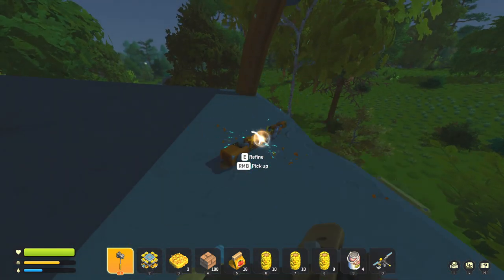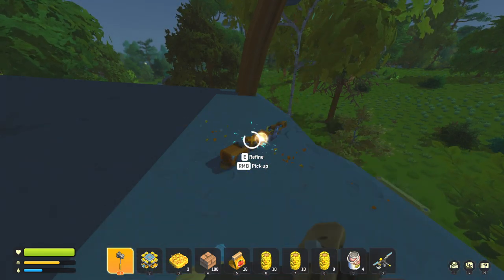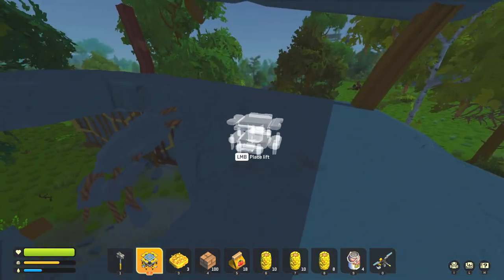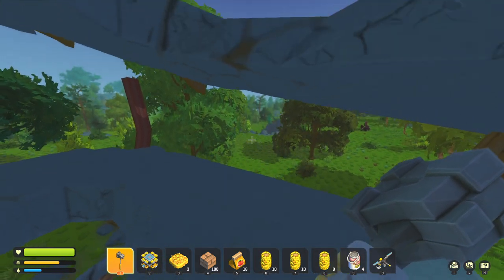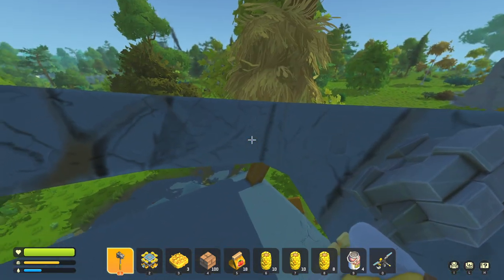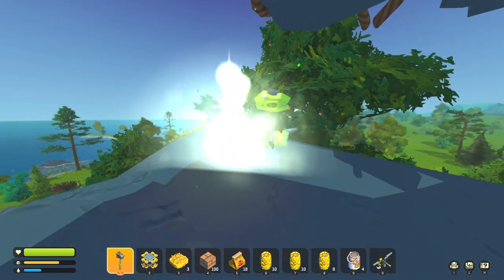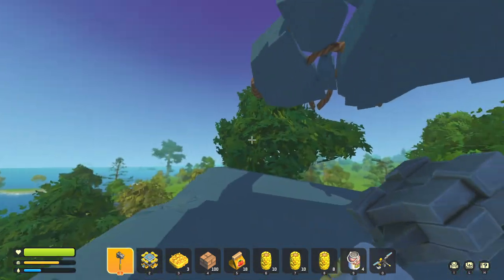We're probably going to use our lift here. The lift is for building creations like vehicles, but you can also use it to get to higher places. For example, we place our lift here — and everybody starts with the lift, you never lose it. We can use this to get to places we otherwise couldn't reach. So we jump over here, and there's nothing under here, but we do have a loot crate over here.